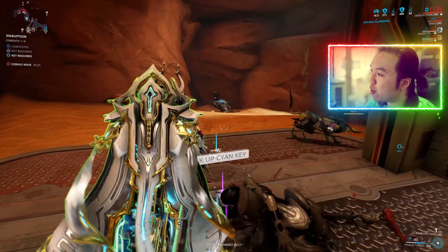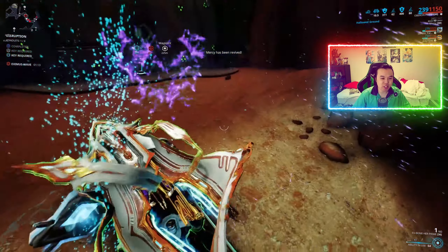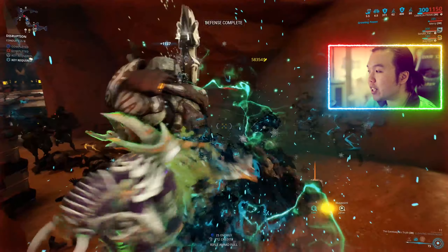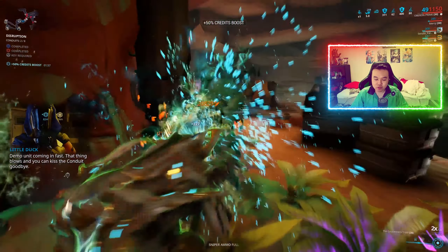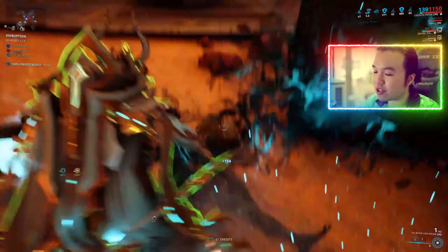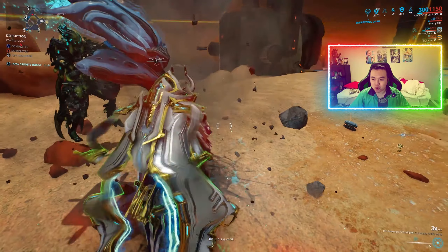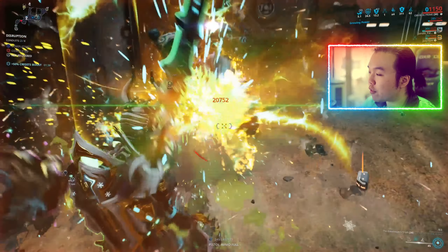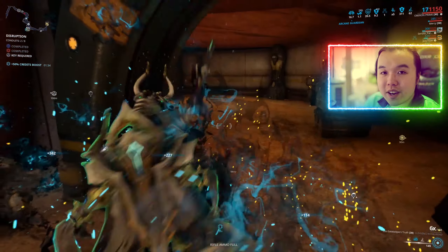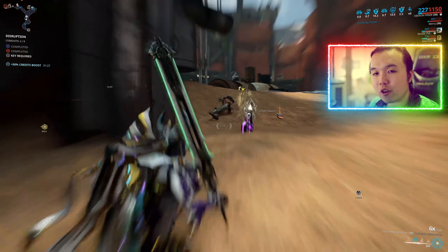For kit usability: Hallowed Ground, Renewal, and Reckoning are always useful no matter what you're doing. Smite seems a bit weak by itself — the only time I really use it purposefully is with Smite Infusion. So Smite gets 1 out of 2 points, while the other three abilities get 2 out of 2 — that's 7 out of 10 so far. Oberon's passive is typically very useful especially since the Fetch mod came out, giving it 2 out of 2, bringing the kit usability score to 9 out of 10.